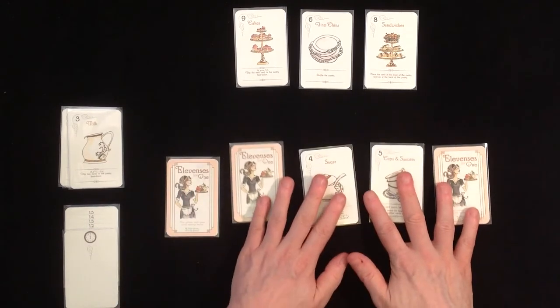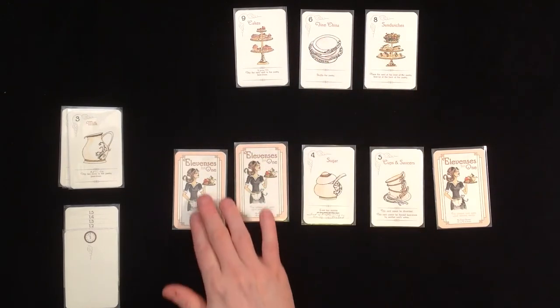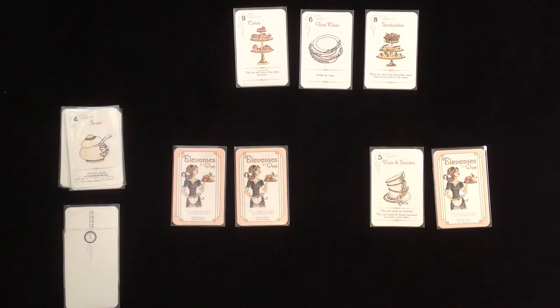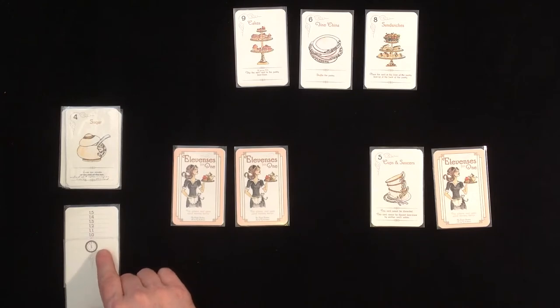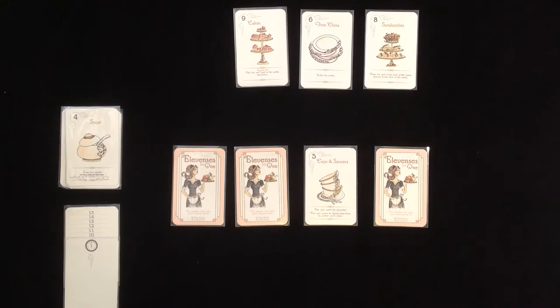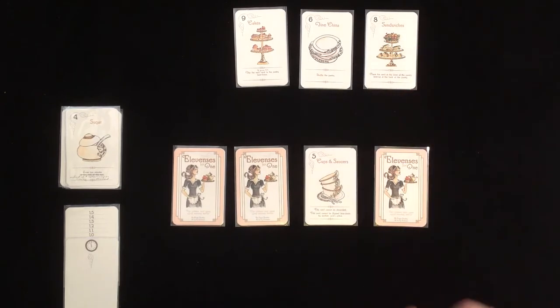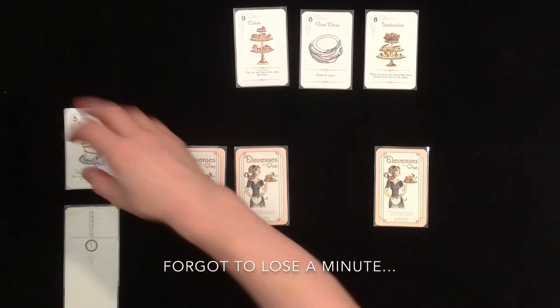Since we want to have the 4 and the 5, I'll flip this card down and this card down. Next is the 4, the sugar. I will score the sugar, and the sugar says: lose 2 minutes instead of 1. So we go down to 10 minutes left. This is going pretty well for the first game. The 5 is kind of special - this card cannot be discarded and cannot be flipped face down by another card's action. But we just want to score it. No action triggers.